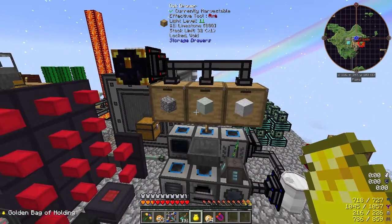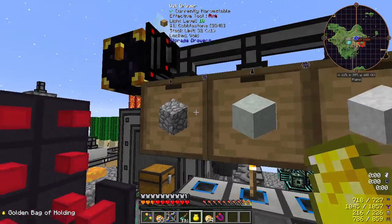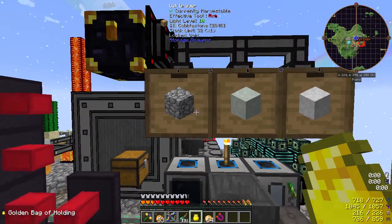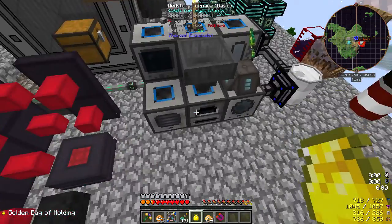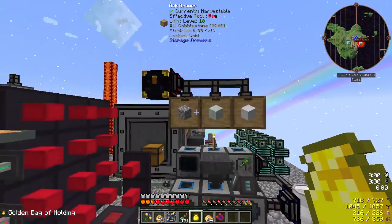So these drawers are quite good actually, because you can just put a void thing on, so anything else that goes over the limit - which cobble is at now - it just voids it, so we don't have to worry about it. That is an excellent little easy system to set up.